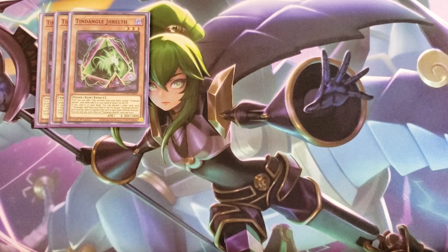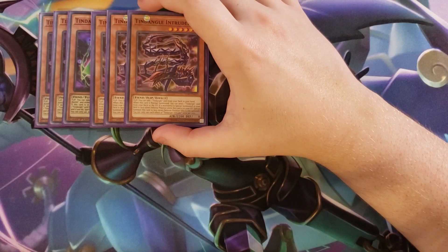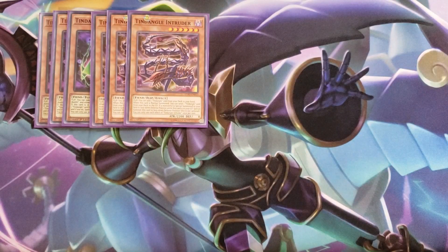We then play three copies of Tendangle Intruder, which is a very interesting card as well. When this card is flipped face up you get to add a Tendangle card from your deck to your hand. It also has another effect — when this card is normal summoned, you get to send a Tendangle card from your deck to the graveyard. And if a monster is special summoned to your field in face down defense position when this card is in your graveyard, special summon this card in face down defense position — this is not optional. You only use each effect of this card once per turn, but it's a really good card because it's a searcher and being able to special summon it face down is just a really good effect.